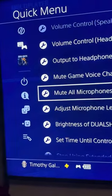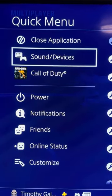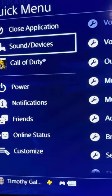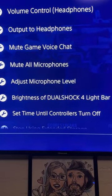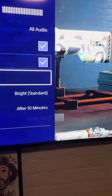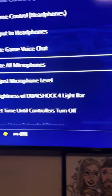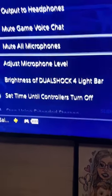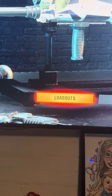There's a sub-menu that doesn't show up anywhere else except when you hold the PlayStation button. Hold that button and look — we've got a quick menu with options including Close Application, Sound Devices, and more. Go to Sound Devices and you'll see volume control, output to headphones, mute game, and mute microphone. I had apparently checked that mute setting. So we're going to unmute — unmute all microphones, unmute the game voice chat.